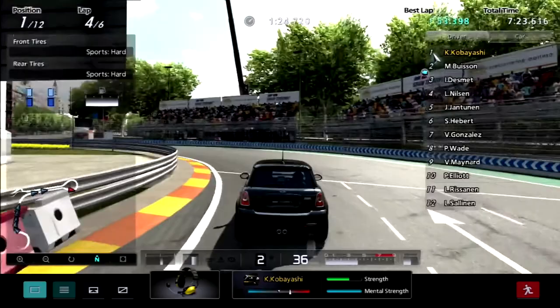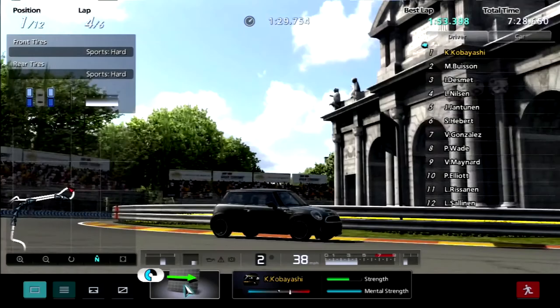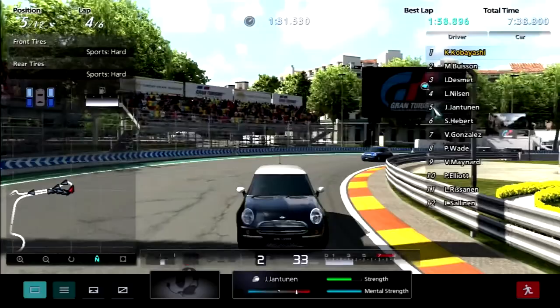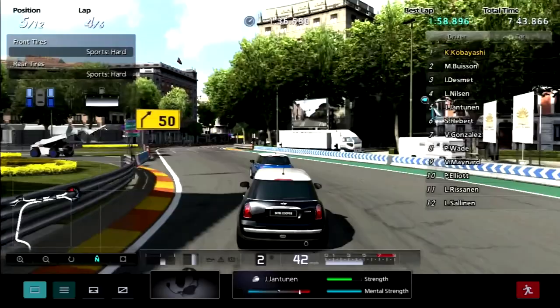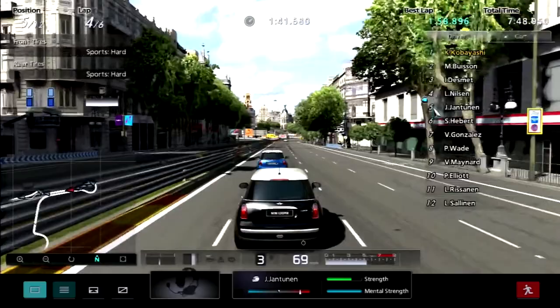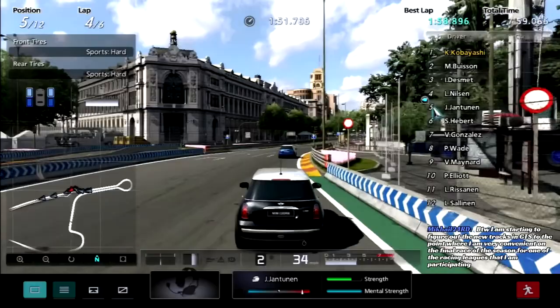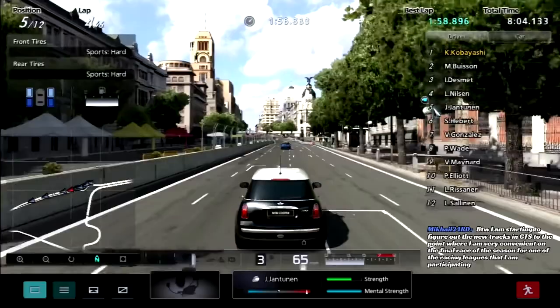Desmond is starting to back off a little bit. Fight for fourth is starting to get a little intense — Nielsen is starting to get hot, Gentunin is starting to get there. Maybe a pass on the chicane? By the way, I'm starting to figure out the new tracks of GT Sport to the point where I'm very comfortable on the final race of the season for one of the racing leagues I'm participating in.